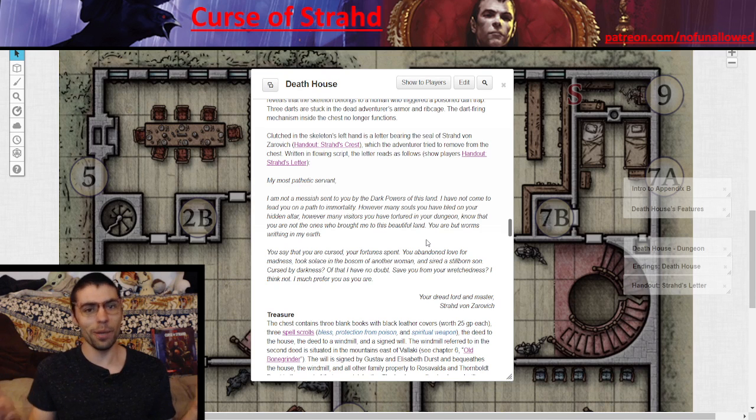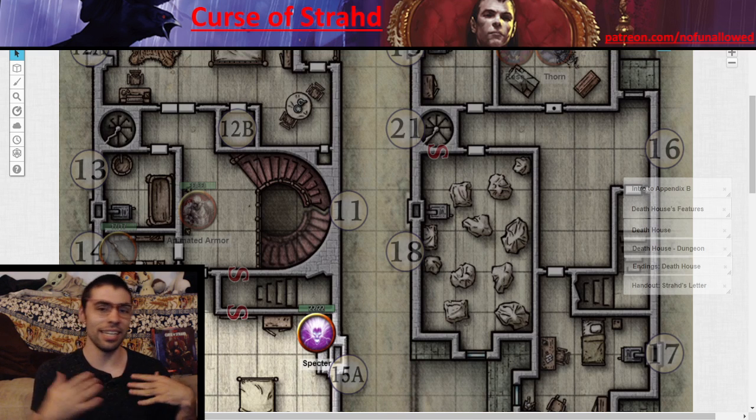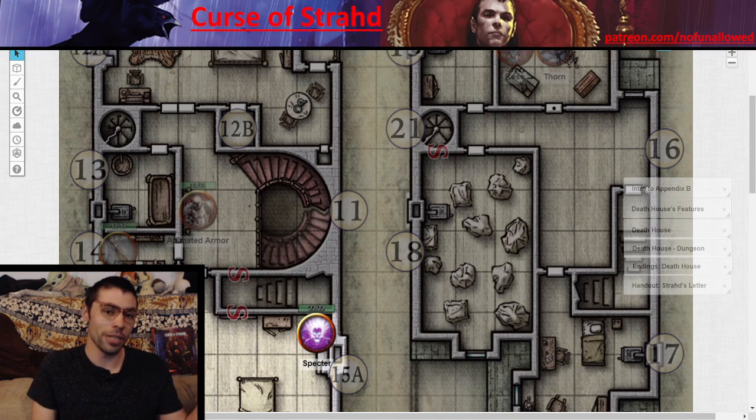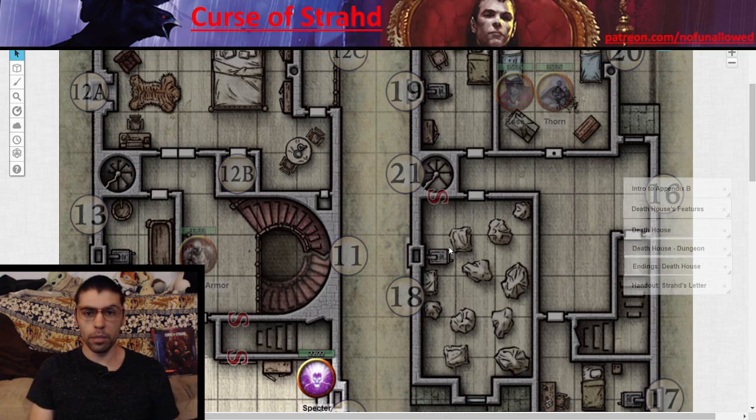Players are probably showing up to Curse of Strahd knowing the adventure is called Curse of Strahd, so they'll know there's something to Strahd — but they'll have to figure out that connection later. The third floor is where things get truly dangerous. At level 1, they could face animated armor with 18 AC — a level 1 adventurer at best has a +5 to hit, meaning you need to roll a 13 just to hit it. It has a ton of health too. The specter is the big deal: hit someone hard, they fail a CON save, and they're done.